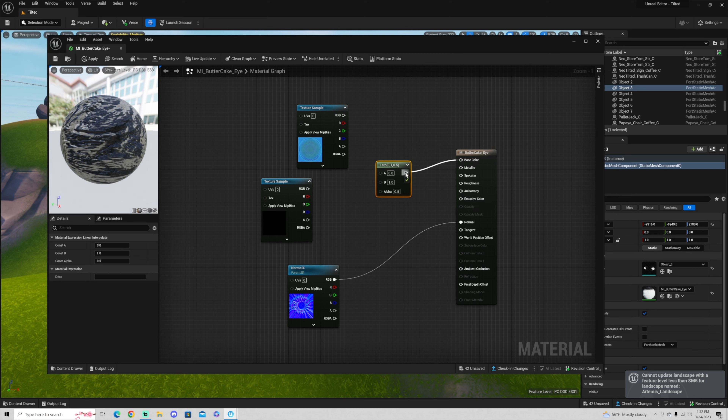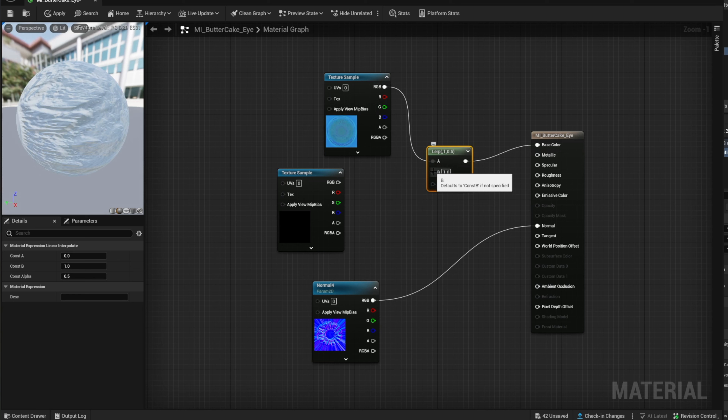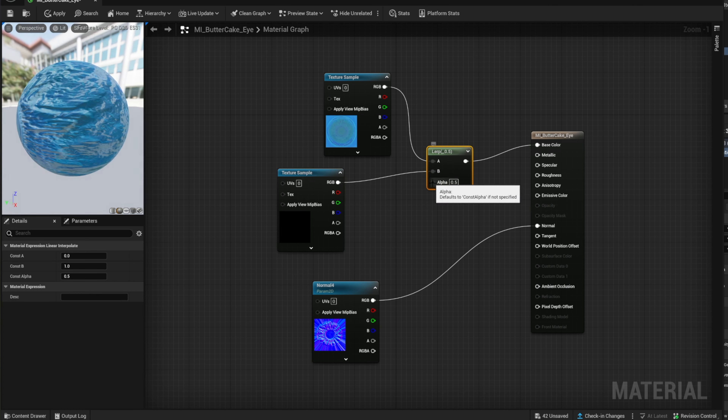The lerp is a connection. What we're going to do is put the base color into the lerp and then break it out into all the pieces of the eye. You're going to take A and put it into RGB. Connect B to the RGB of the pupil. And then last but not least, take the alpha and attach it to the pupil's alpha as well.